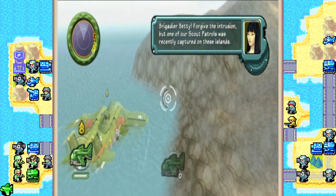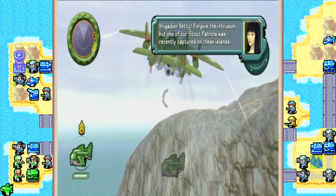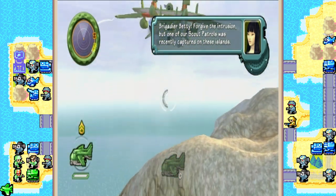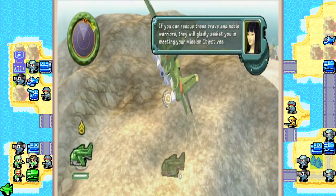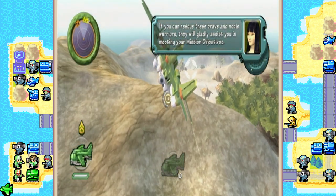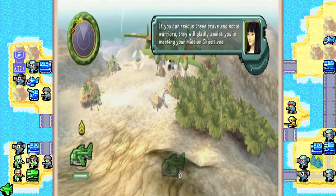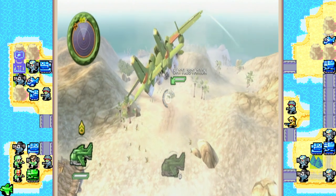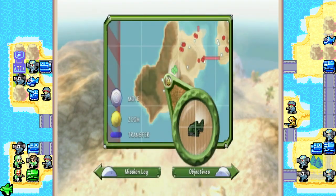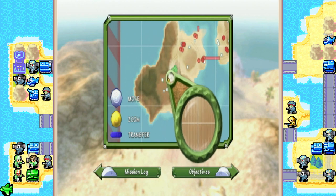Brigadier Betty, forgive the intrusion, but one of our scout patrols was recently captured on these islands. If you can rescue these brave and noble warriors, they will gladly assist you in meeting your mission objectives. I actually thought Betty was going to acknowledge what Laco said, but she didn't, so time to go over the overview of the map.